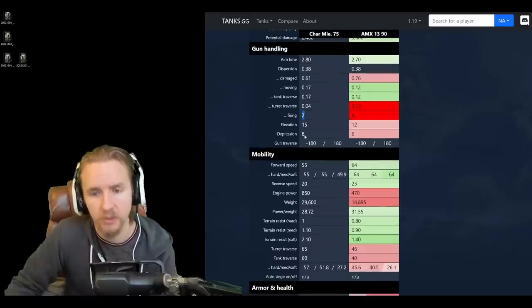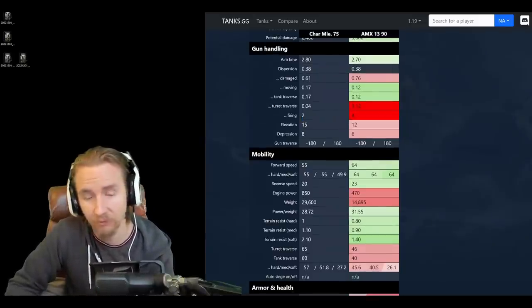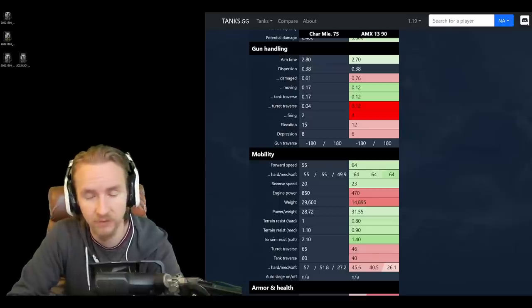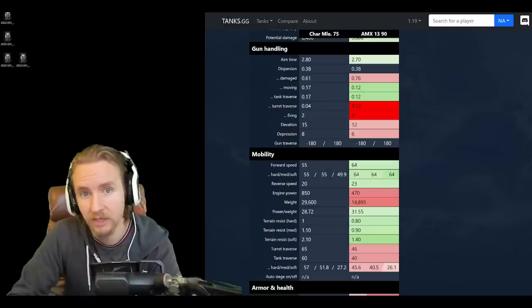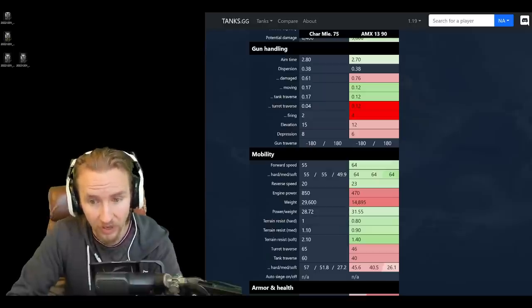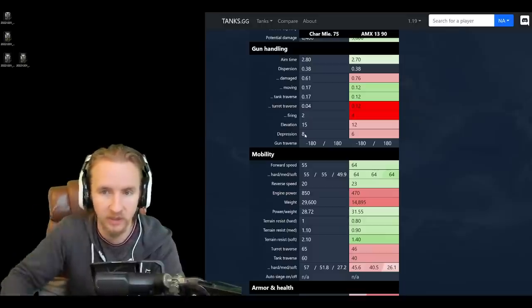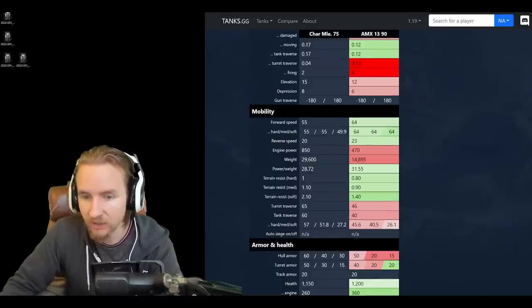Gun depression on this vehicle is eight degrees — absolutely lovely. It makes this feel like a flexible autoloader, similar to the TVP T 50/51's depression. I love the Char Futie 4 for its seven-and-a-half degrees of gun depression, and this takes it just a little bit higher, making it feel very comfortable. The mobility is again tough to compare because of the two travel modes — either slower or faster than the 1390.